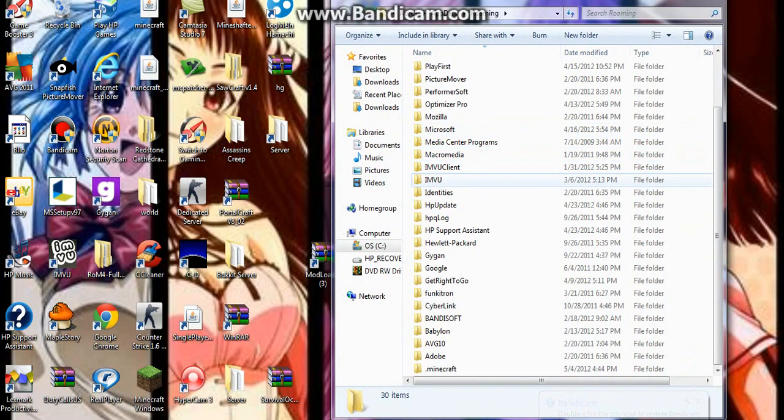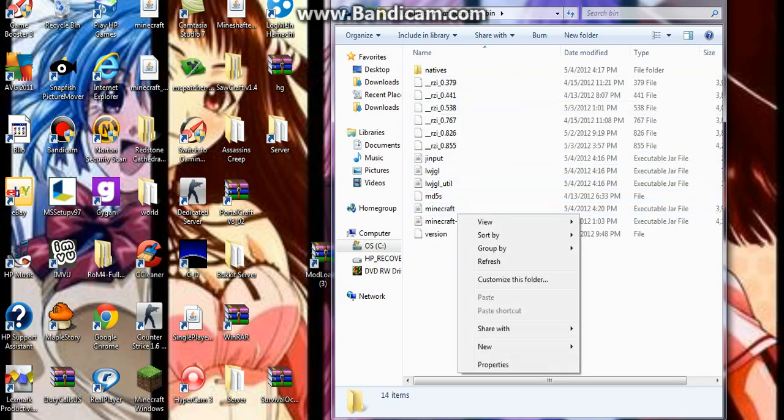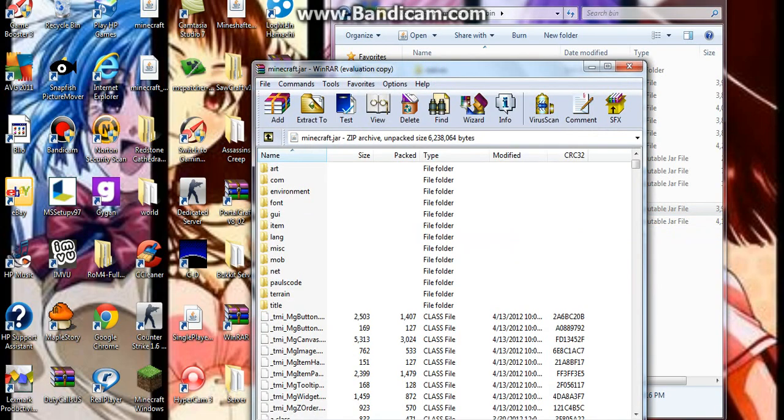First, go to the Start button and search for %appdata%, then go to the .minecraft folder and go to bin. Right-click on the minecraft.jar and choose to open with WinRAR. Delete the META-INF folder.